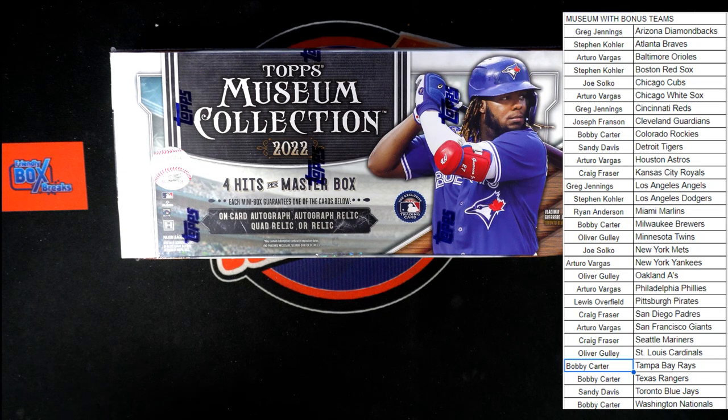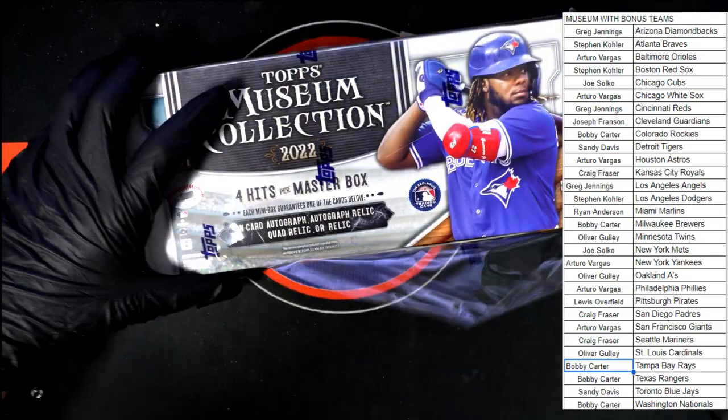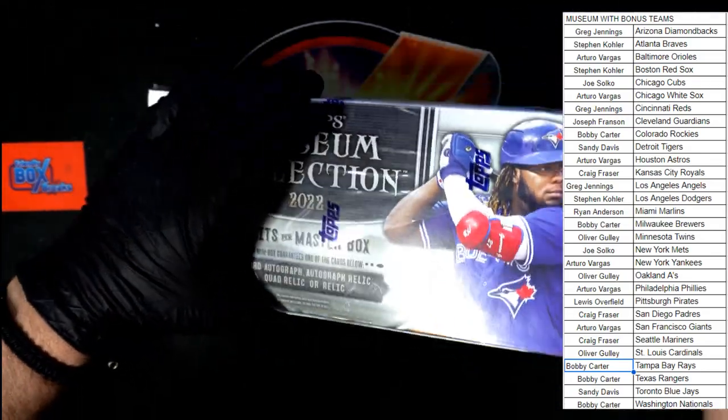Where is the blade? About two seconds I'm going to chew the plastic out of this box — I don't want to wait anymore, I want to do this Museum. I'm sure you guys want the same thing. Oh there it is, let's go, good luck everybody. We've got four hits per box and four mini boxes in here. There's one pack per mini box, one hit per mini box.